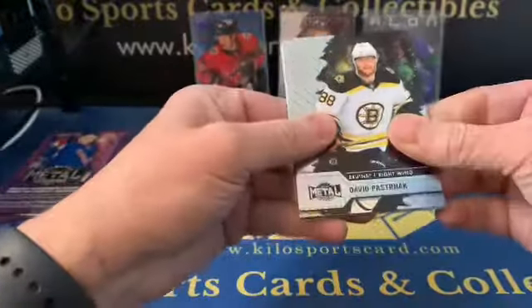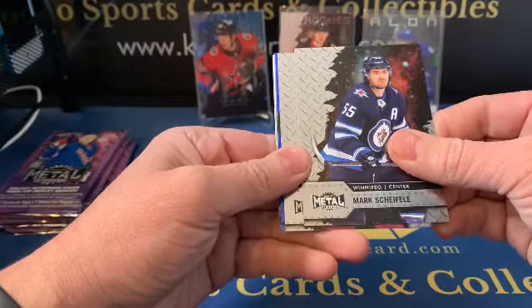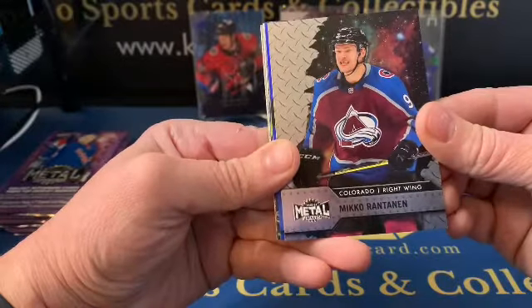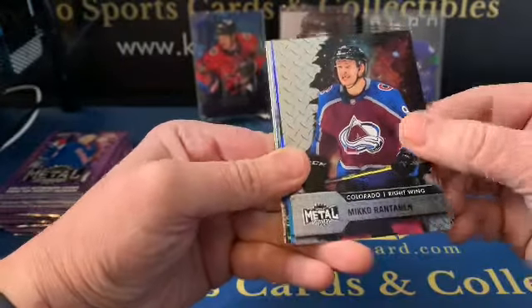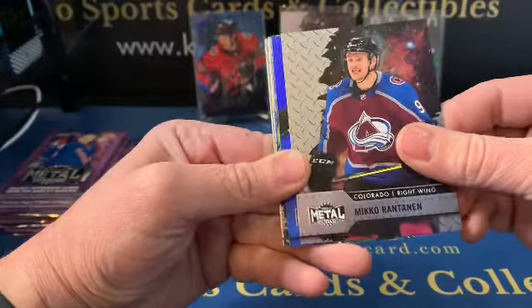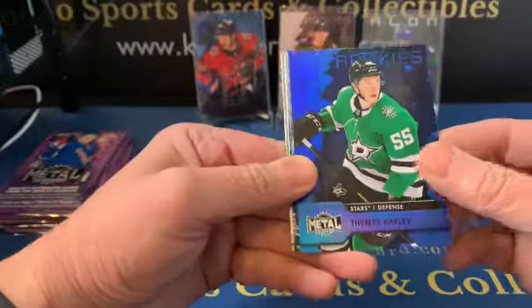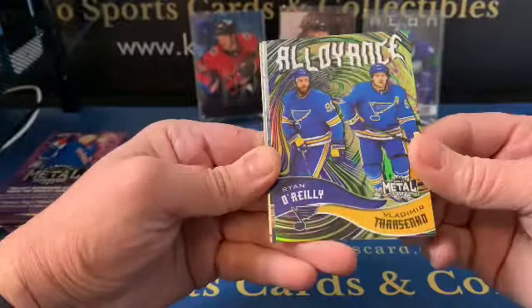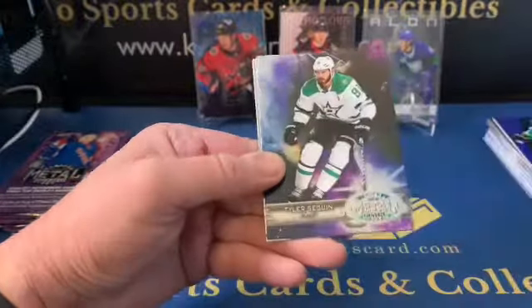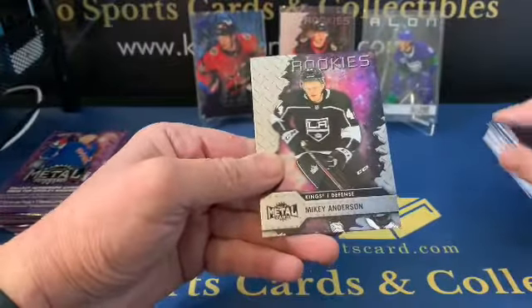David Perron, Mark Scheifele — I'll just say Mark. Mikko Rantanen for the Avalanche. I can't tell if that's his tooth missing or a fake tooth or what — maybe his mouthpiece. Thomas Harley rookie blue, Ryan O'Reilly and Vladimir Tarasenko, Tyler Seguin retro, and a Mikey Anderson rookie.